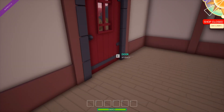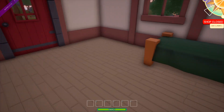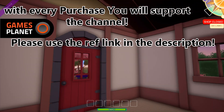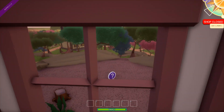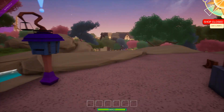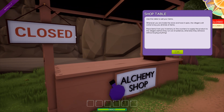I'll just teleport over here. Oh my god — I could be a speedster, not only an alchemist. Do you see this thing? I think either this room is really small or I am at least three meters tall and my legs are two meters tall as well. My alchemy shop — use this table to sell your items. Wherever you are inside the store and the shop is open, the villagers will come to buy all kinds of items.